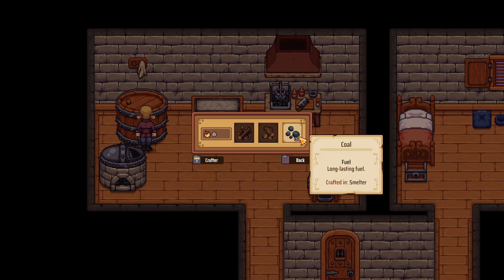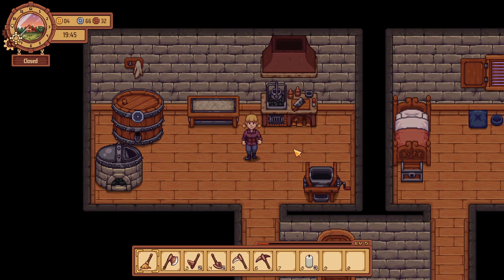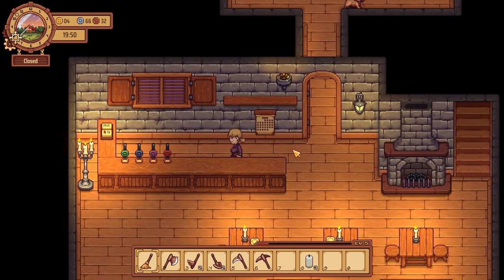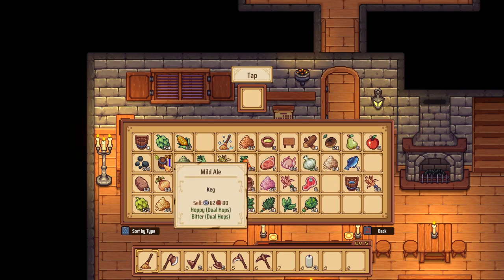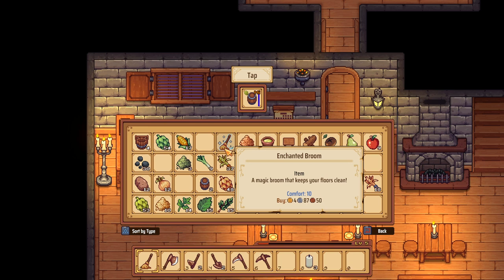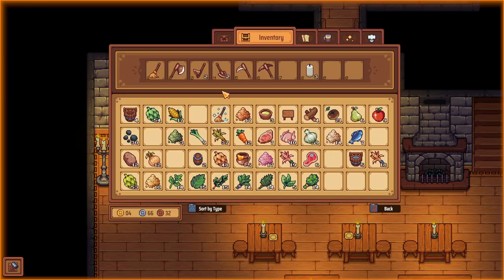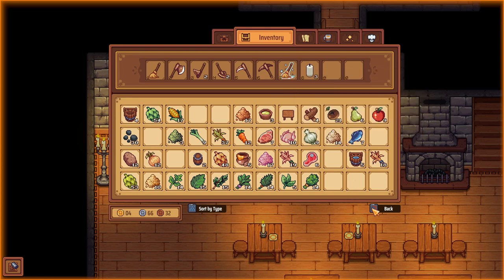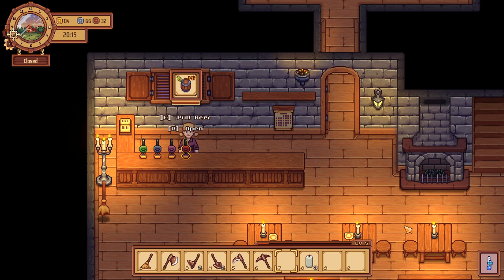I thought we did fuel. Fuel. Crafter. There. Let's go put this one... Where's our drink? Right here. So we have this enchanted broom. It says: a magic broom keeps your floors clean. I want to place this right here, and it should now keep our floors clean.